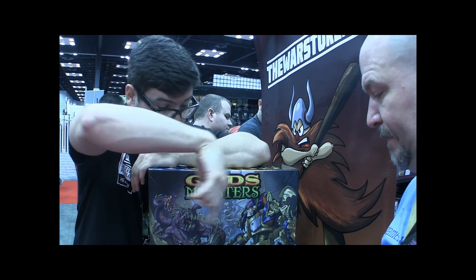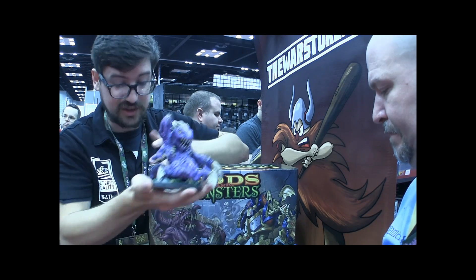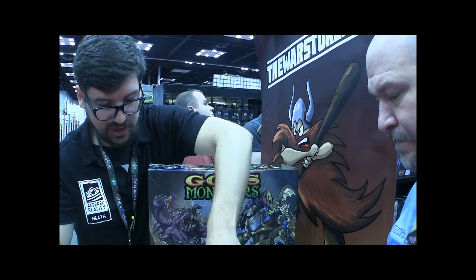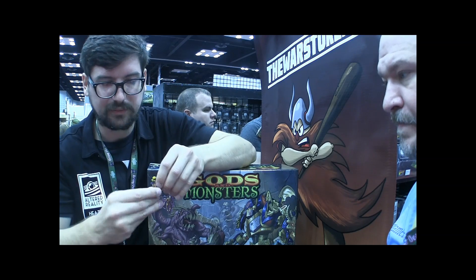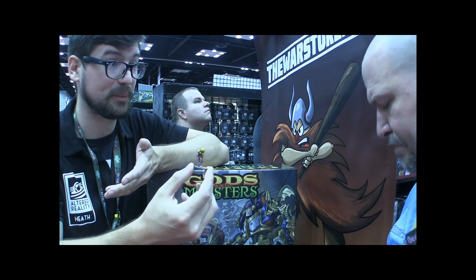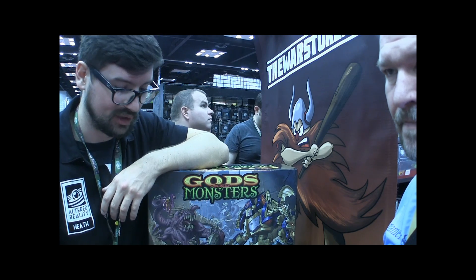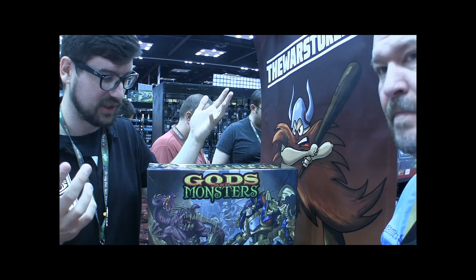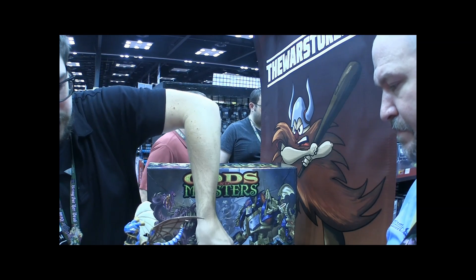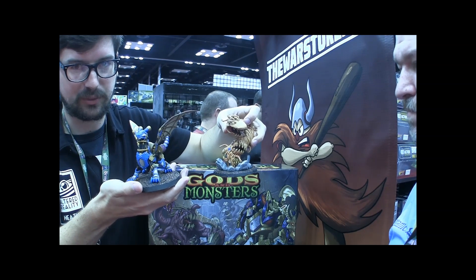The base box on the Kickstarter comes with two factions — one large monster, as you've seen, two of the small manifestations, and 12 of the devoted minions. The devoted are actually pretty interesting: they're human beings caught up in this fight between gods, either conscripted by force or allowed to volunteer of their own will. The first stretch goal is to get the Steam Drake and the Nightmare Worm into the base box for both factions.